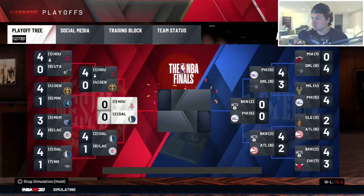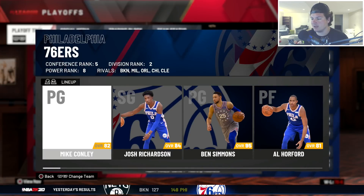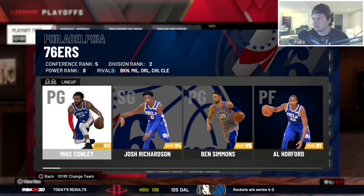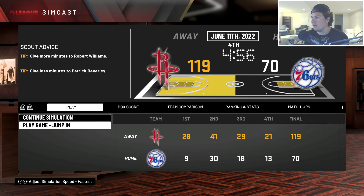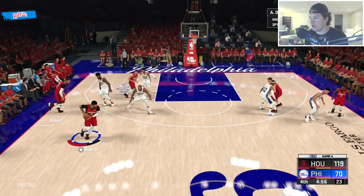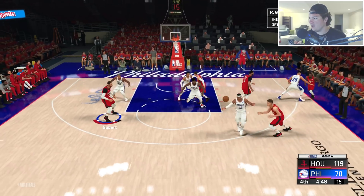Taking on the defending NBA champions Dallas Mavericks in round three - Jalen Brunson, Luka Doncic, Will Barton, Kristaps Porzingis, Marcus Cousins, Tristan Thompson. We're up one on Dallas, then there's a scare - but we end up winning in six. Moving on to the NBA Finals taking on Philadelphia - Mike Conley, Josh Richardson, Ben Simmons, Al Horford, Joel Embiid, Tobias Harris off the bench. We're up 3-0. Let's get some gameplay and sweep them.